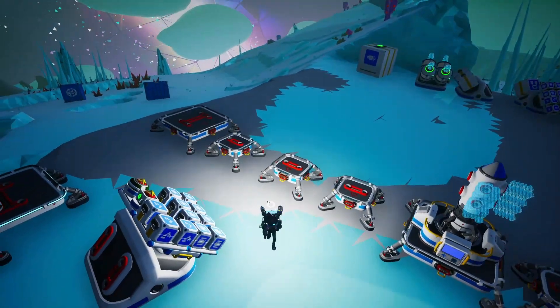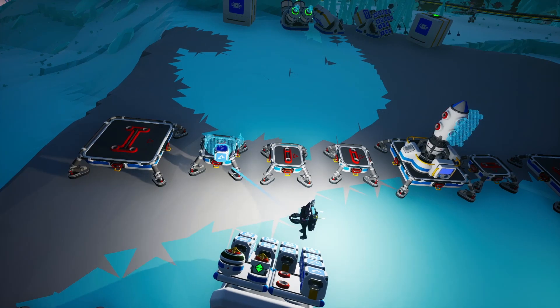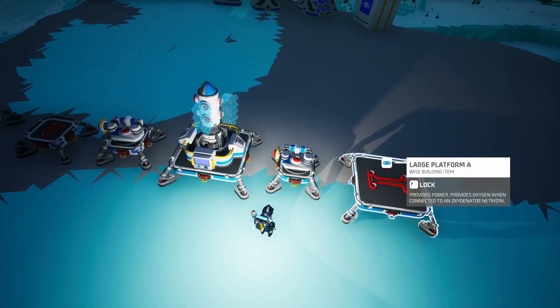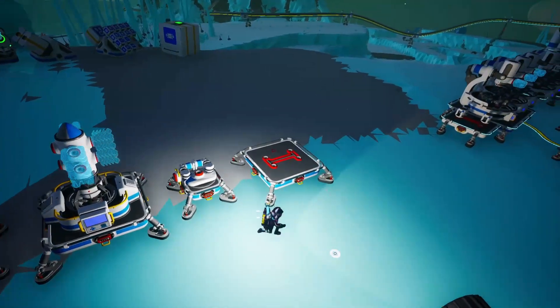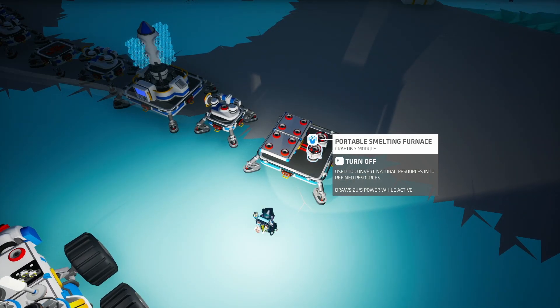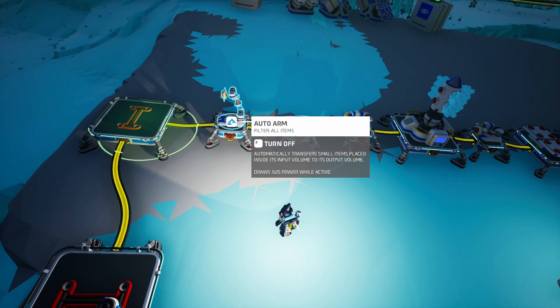Of these three small platforms, the one in the middle should remain empty and the other two should have auto arms on them. This platform should also have an auto arm, and the very last platform is where your items get stored — you could use medium resource canisters. For our setup, we want to smelt the wolframite into tungsten right here using portable smelting furnaces. If those are too expensive, you can place a bigger platform with a normal smelting furnace and that works fine too.